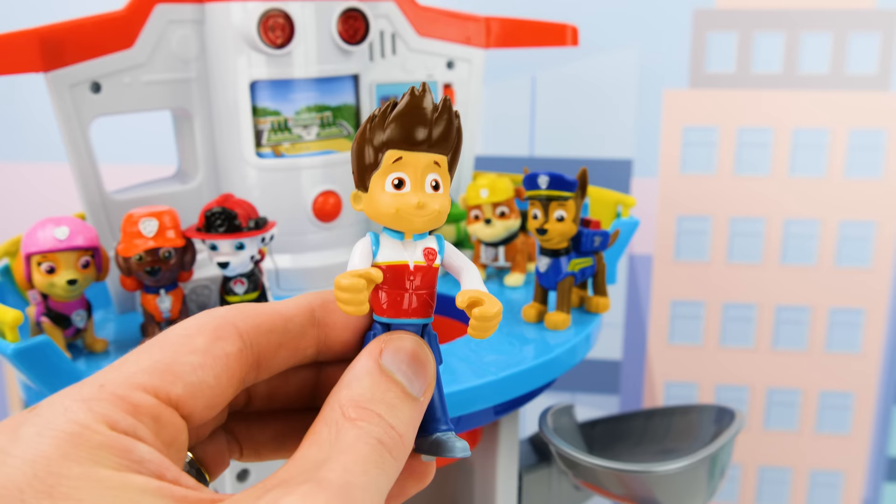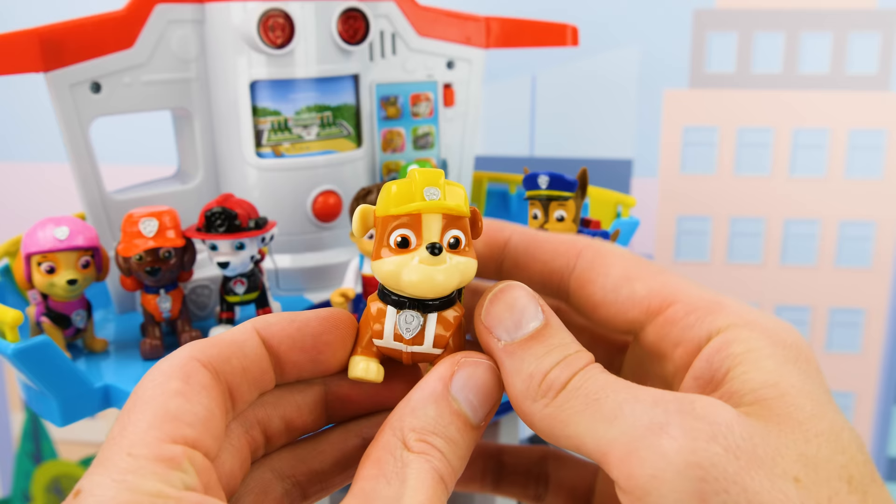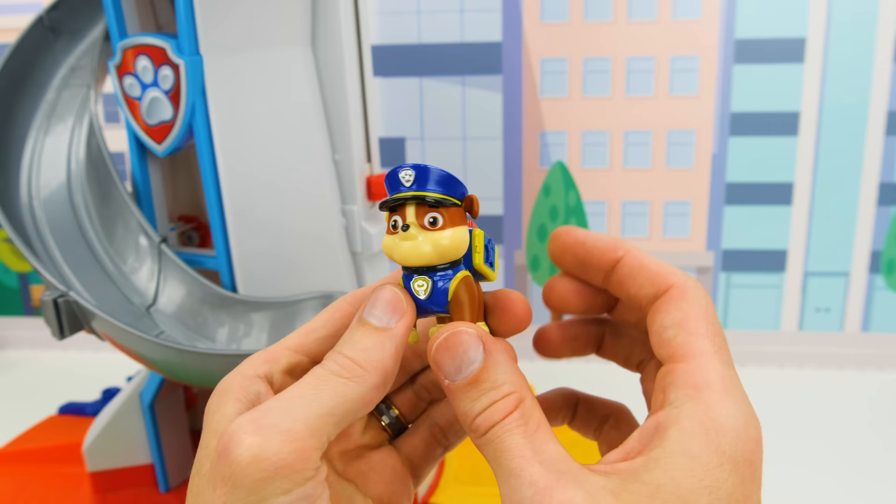Wow Ryder, we'd love to help. Let's start with Rubble, our construction pup. Let's send him down the slide and see what his new uniform looks like. Whoa cool, Rubble's got a cool police officer uniform just like Chase. And it even has lights on the pup pack.